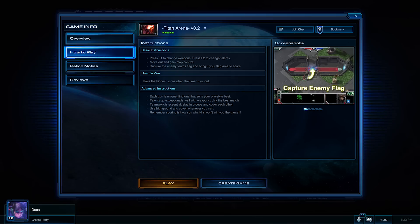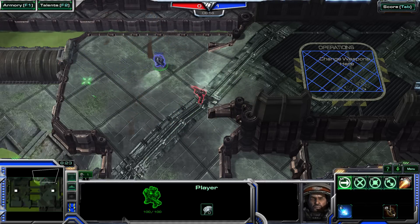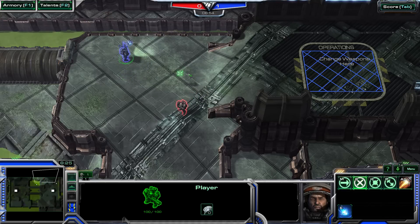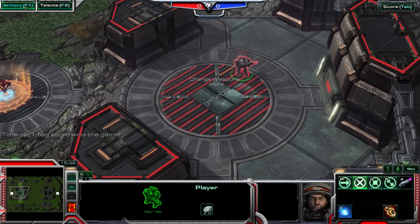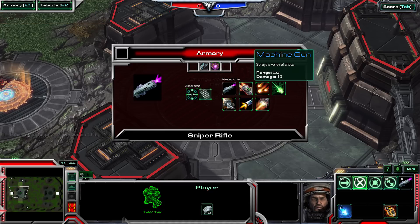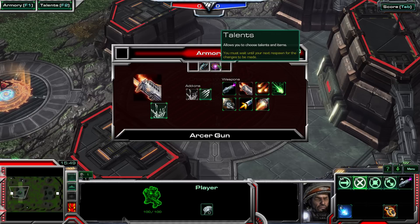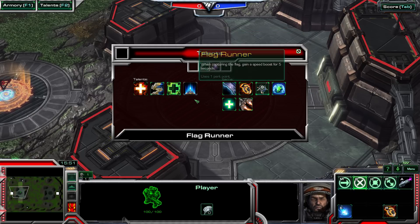A few tips for your first time playing Titan Arena. Grenades are very powerful, but they can be tricky to use — try to get used to how they bounce and their detonation timers. You can use the F1 and F2 keys to quickly change your weapons and talents. You can make adjustments at any time, but weapons will only change at your starting zone and items upon your next respawn.